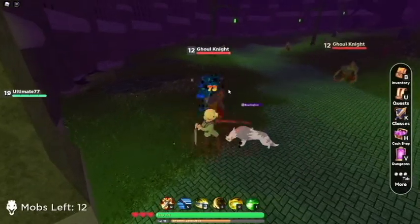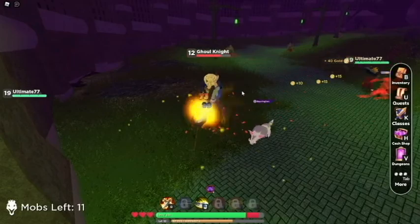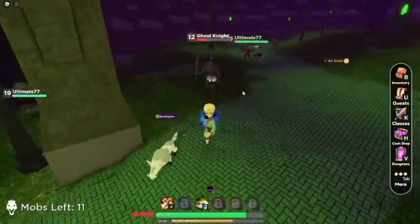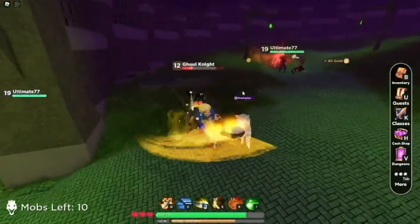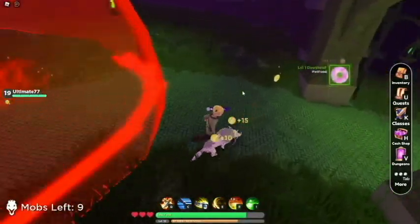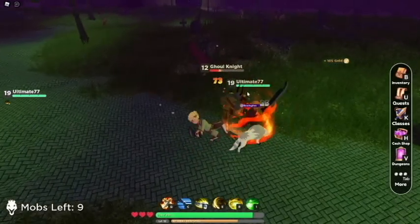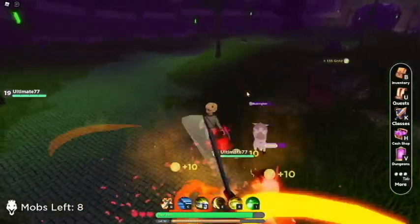Now these dudes fear you with their ability and it makes you not able to use your abilities — and that's really inconvenient. It also looks like Ultimate 77 is a guardian as well.